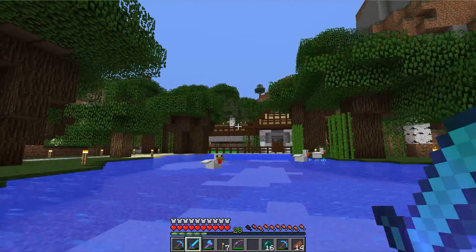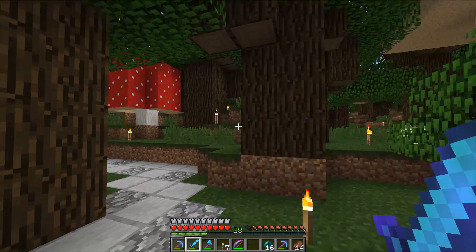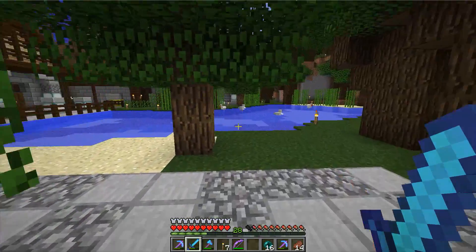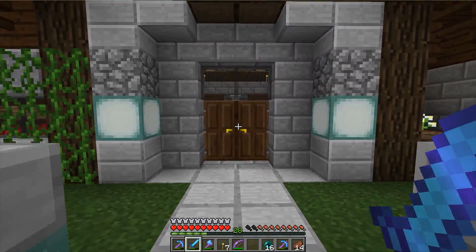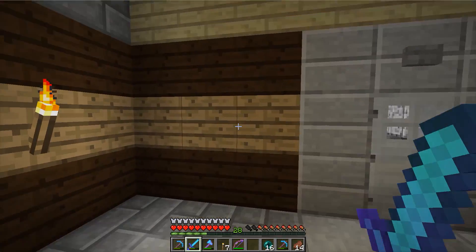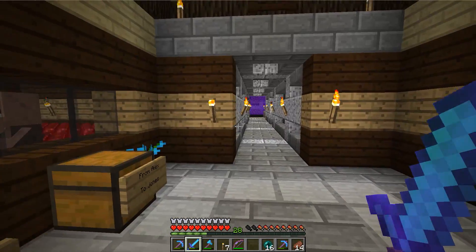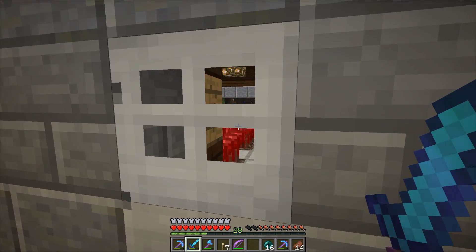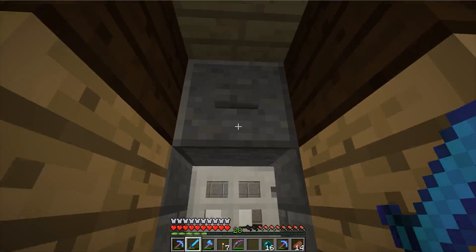Here we are right out front of Elder Biscuit's house. His little humble abode sits in the middle of a roofed forest. He likes to live on the edge. That tree ain't never gonna grow. Elder Biscuit is a fantastic man - he's a streamer who does a lot of streaming on Beam. This way are a couple of spawners, some mob trap farms and whatnot that he's set up. Back here he's got his living quarters, some nether stuff with some villagers and carrots.